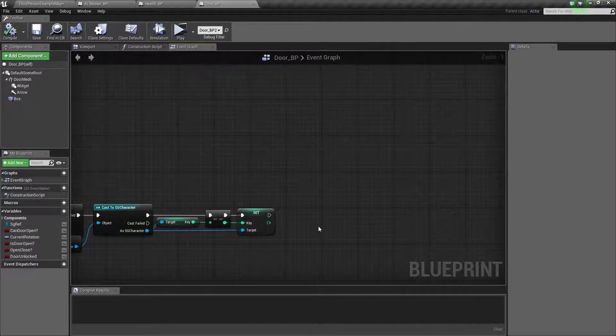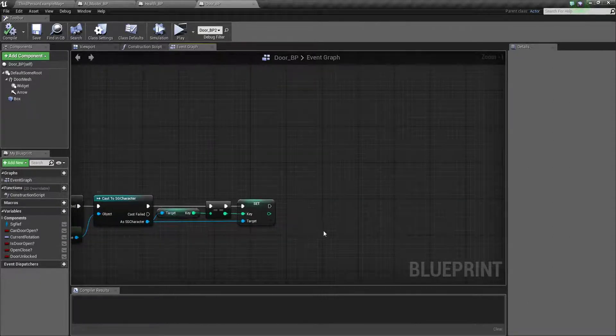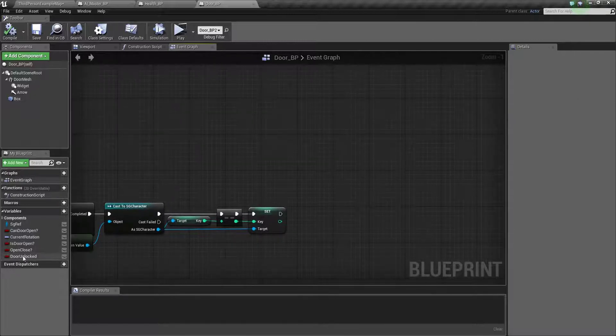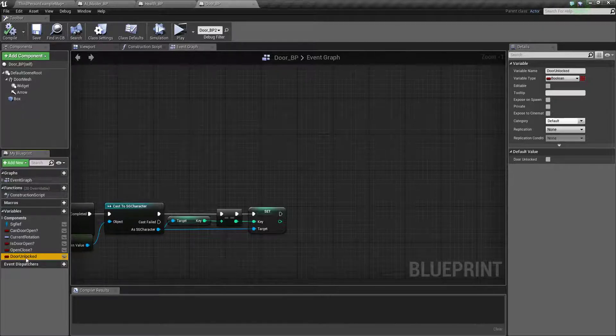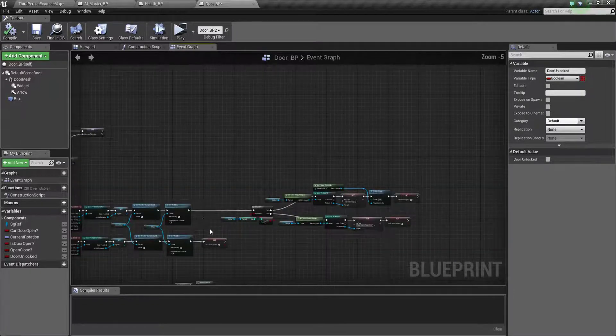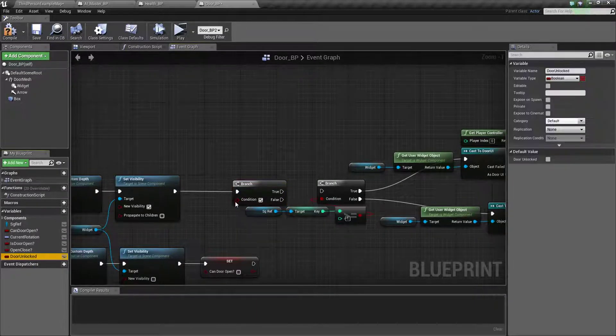After this we use Decrement Key so it will never ask for your key again. What I do is make a boolean called Door Unlocked. You just need to make a variable, set it as a boolean, name it Door Unlocked, and put it over here. By default the value is false, so whenever you unlock this door you need to set it to true. Zoom out, press B and left-click to get a Branch node, and plug it in.